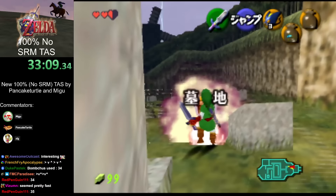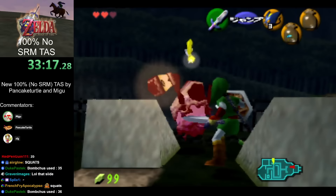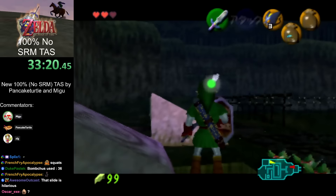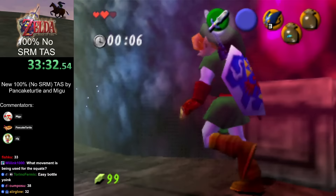We just left the tomb having gotten the Sun's Song. The song is also really nice because this cutscene actually sets the time to night, which means we can collect a bunch of skulltulas in the next section. Now we're getting another Poe — you can enter the grave while the little Poe text comes up, which is a great way to collect the Poe and save a little bit of time.